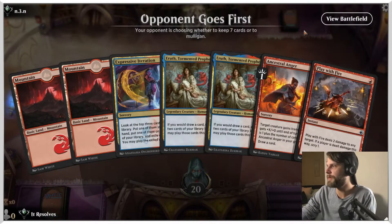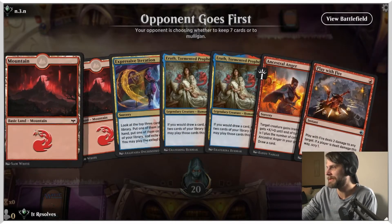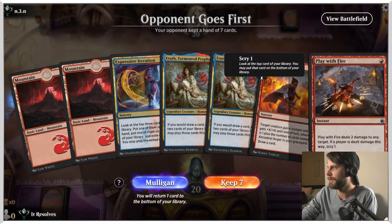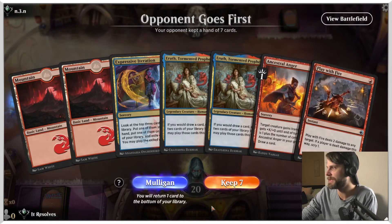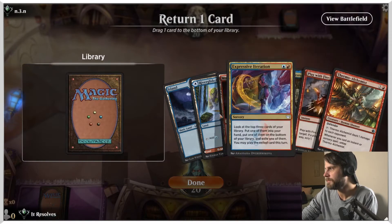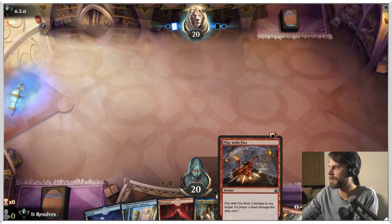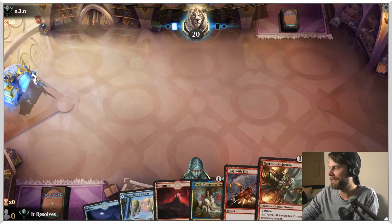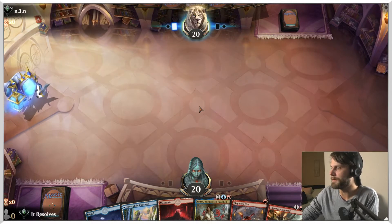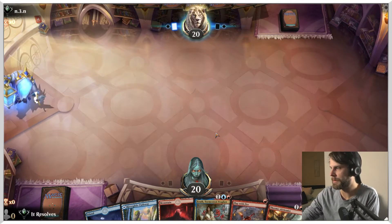Alright guys, here we are for game number one. Do we like this hand? Not really, to be honest — having no blue mana is a little scary to me. Now we do have ways to get it, but I'm going to try mulliganing. Alright, this is a keep. I think it's actually Expressive Iteration that we throw back here. All these cards are really good but we've got a nice one-two-three curve here, and from then on out we should be able to draw ourselves into whatever we need. So yeah, this is a pretty easy keep — a much better hand than the first.